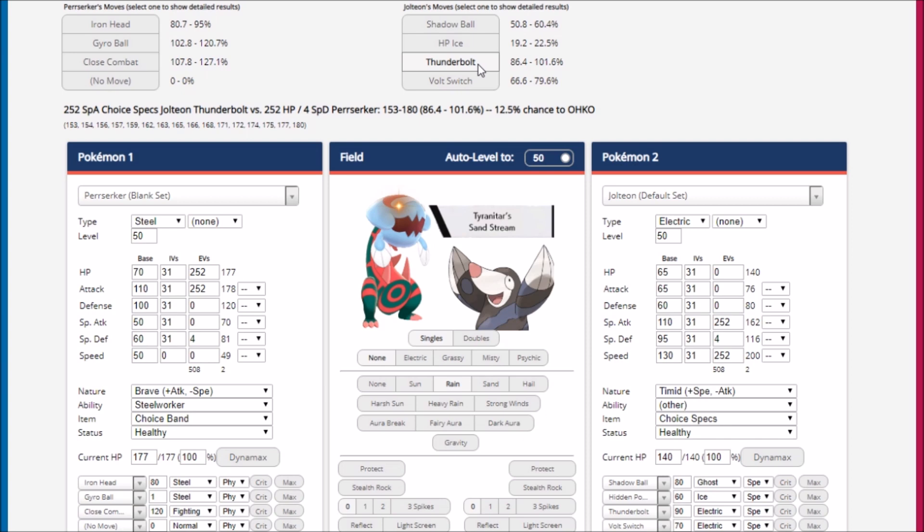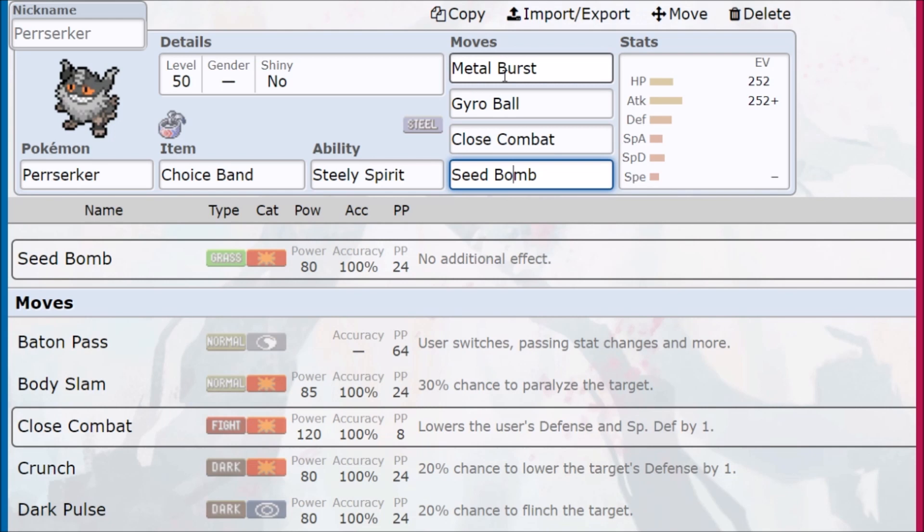Perrserker just trades unless you lead with it — you lead Perrserker and you get to choose what you use and then they die. Metal Burst is actually a really good insurance policy. Even though it isn't boosted by Steely Spirit or Choice Band, if you take over half your health — actually a little more than half since Metal Burst is only 1.5 times damage as opposed to Mirror Coat or Counter which is 2x — if you know a big hit is coming from a Sweeper, then you Metal Burst and KO them. Anything else, Gyro Ball will do it, Close Combat, or Seed Bomb depending on the coverage.